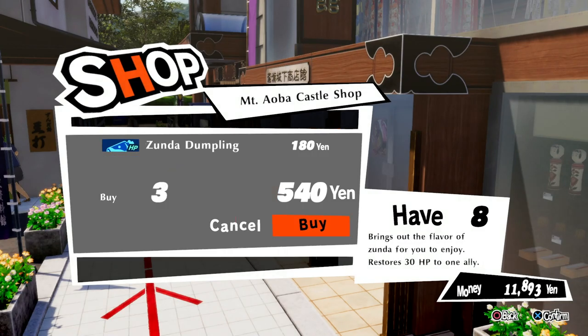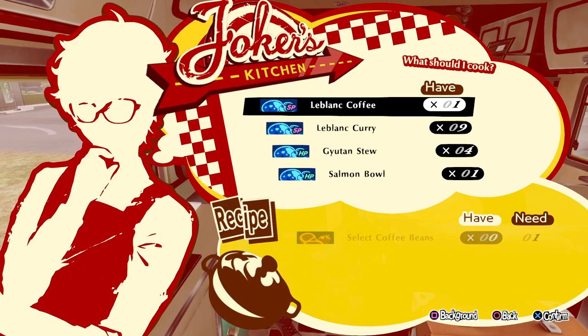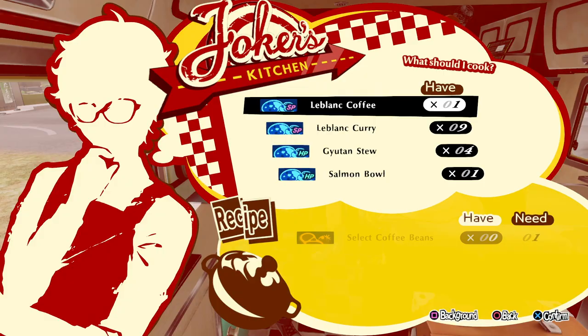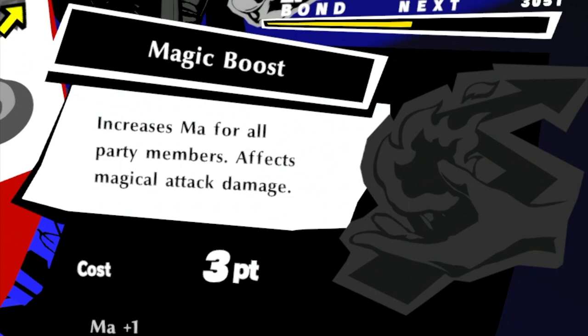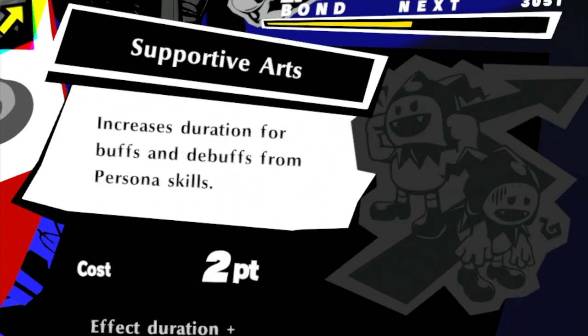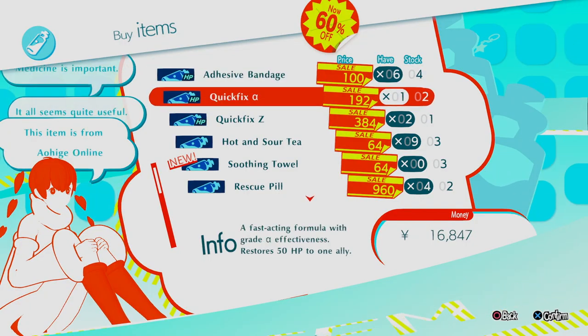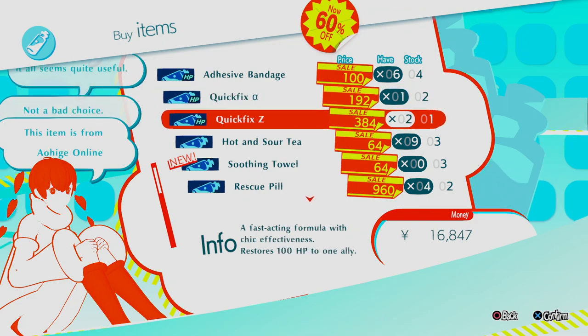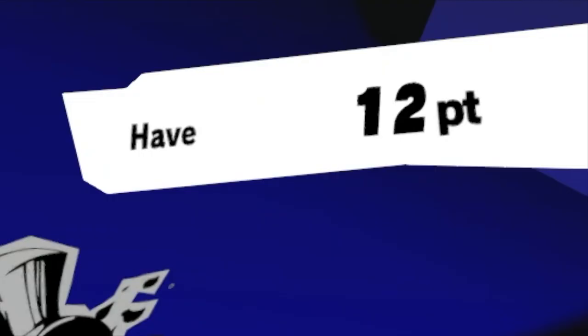There are 4 more things that can help us: items that restore HP (I put another image with the best-priced items), the Leblanc coffee — but you can create only one for the fight — the rescue pills, and the bonds. The most useful bonds are Magic Boost, Spiritual Arts, at least one point in Supportive Arts, and Smart Shopper. If you have this bond you'll find better HP-restoring items. This part depends on how much money you have and how many bond points you can invest.